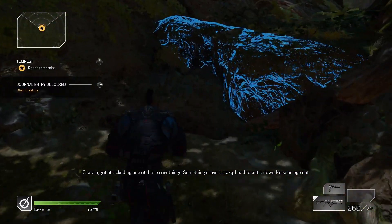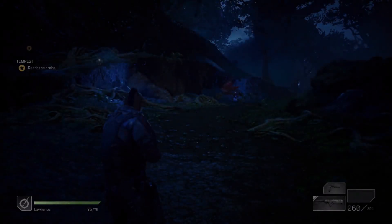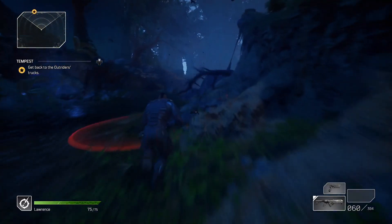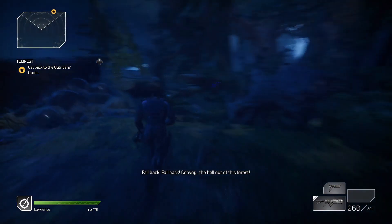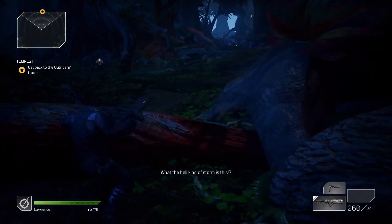We're gonna head towards this objective marker and hold down X to climb up to the next probe. You can skip the cutscenes there using the B button. At this point we need to start sprinting — click your left stick and sprint through this area. You'll see red circles appear on the ground where lightning strikes are about to happen, so try to stay out of those. You may have to run through them just a little bit, but you should be able to live through this. Mantle over things using the B button if they get in your way.